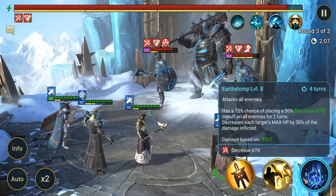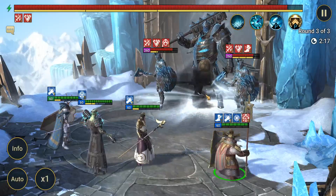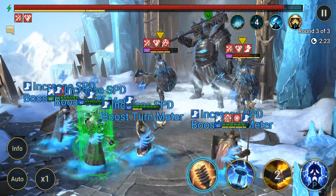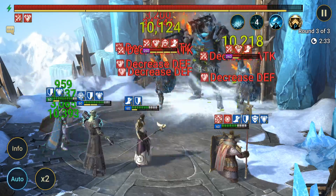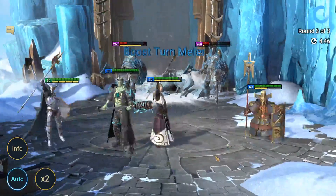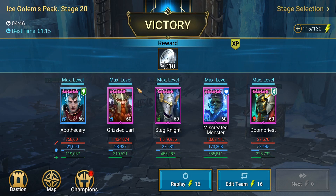This is where he comes in handy, especially if you don't have a block revive — every time he attacks these ice golems, they are going to lose their max HP. And when they are revived, they will no longer have their full health bar. So if you're basically just trudging through this dungeon very slowly, having them have a lot less HP every time they revive comes in handy a lot. We're probably going to kill this boss in just under five minutes here. Grizzled Jarl did 1.4 mil and he heals himself in lifesteal gear.